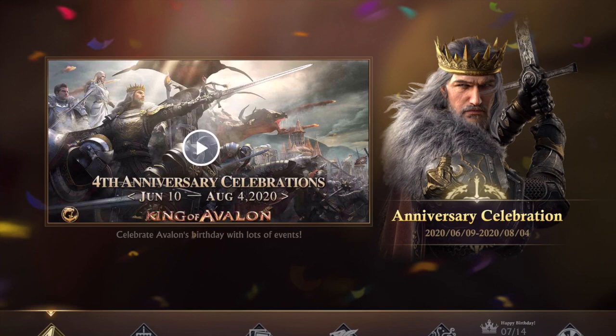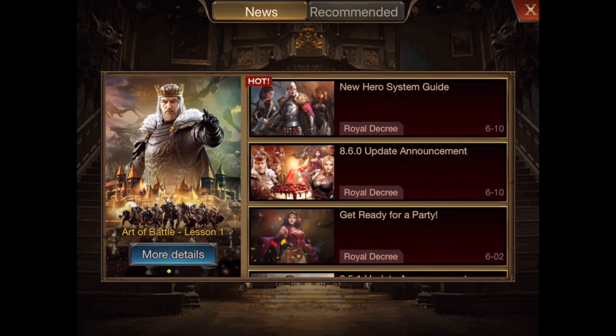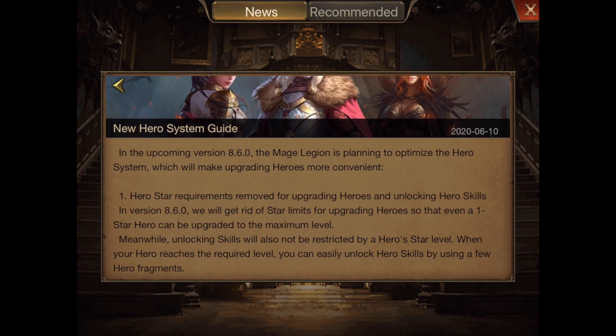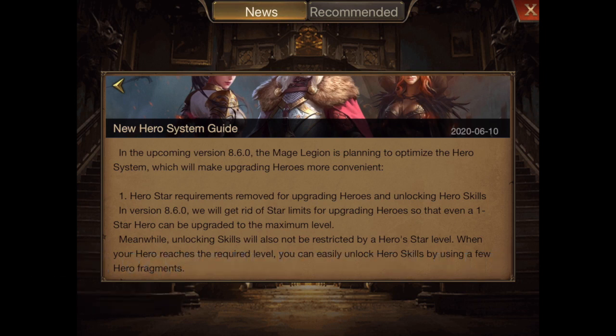What we really want to talk about today is the new hero system guide. Basically, what King of Avalon did was make upgrading heroes more convenient. Before, if you're a free-to-play player, sometimes the only way you'd get frags was by sitting and doing events, collecting gold summoning horns and silver horns from doing bars and hitting monsters.